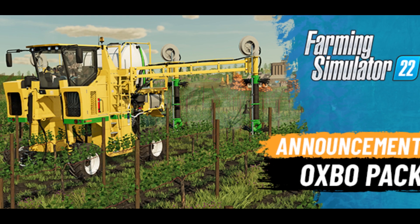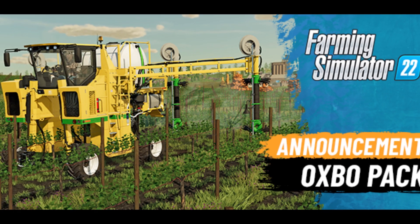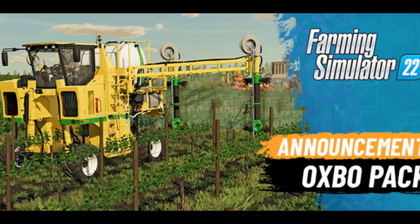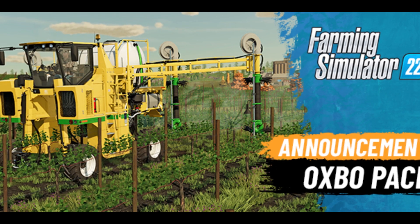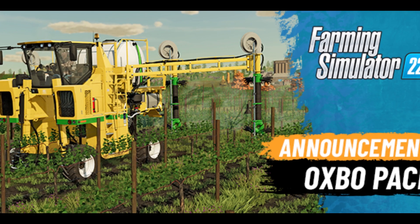Get ready to optimize your farming operations in Farming Simulator 22 with the upcoming Oxbow pack. Note the date in your calendar: September the 19th for PC and console. Pre-order now and you can save 10% before release. The 19th of September is only a few weeks away.